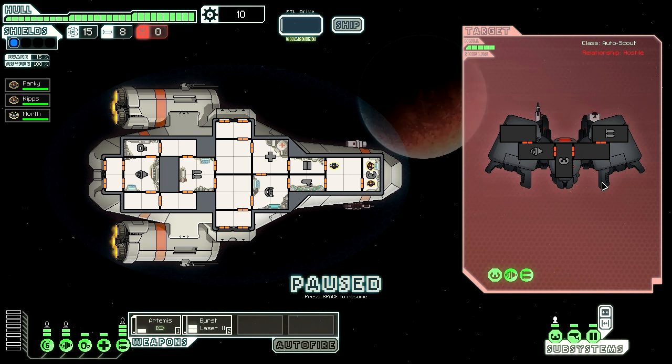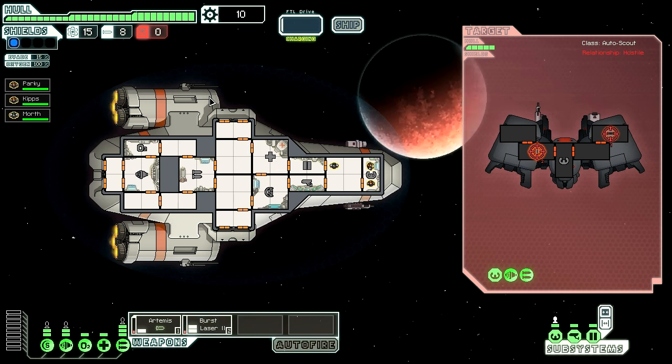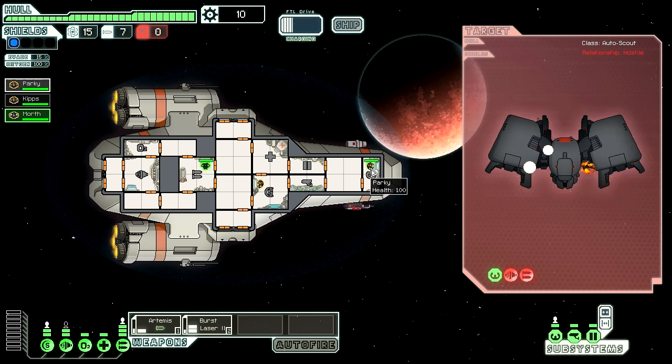I'm just going to pause it. In my very limited experience, I find it's best to take out their weapon systems first. So we're going to do that with the Armentis missile, which ignores shields. And then we're going to try and take out their drives with the burst laser. But they don't actually have any shields, do they? So we'll wait for these to charge up. We need to reallocate where we want people to go — we'll put Kips on shields and Morth can go into weapons. And I'll stay flying the spaceship.